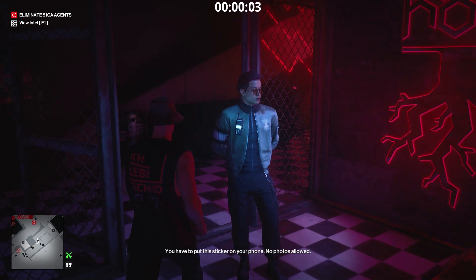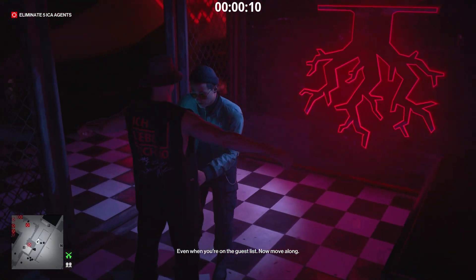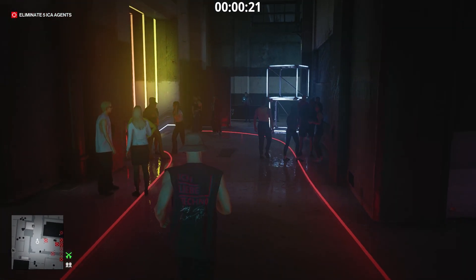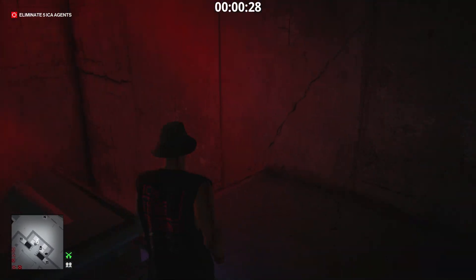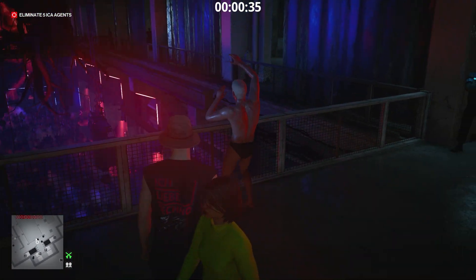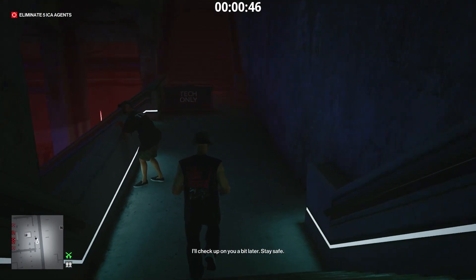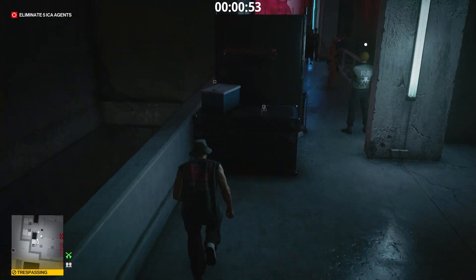We go inside the club. We pass the frisk. Now follow me — we go one floor down. Behind that guard there is a club keycard. We shall retrieve it. Follow me. Keycard acquired.